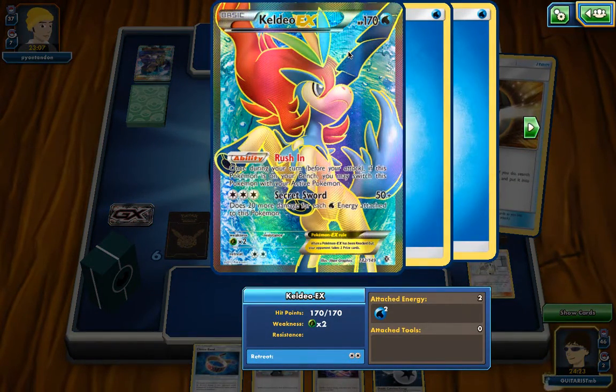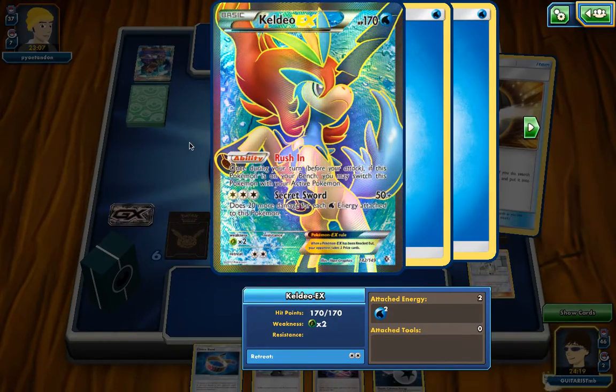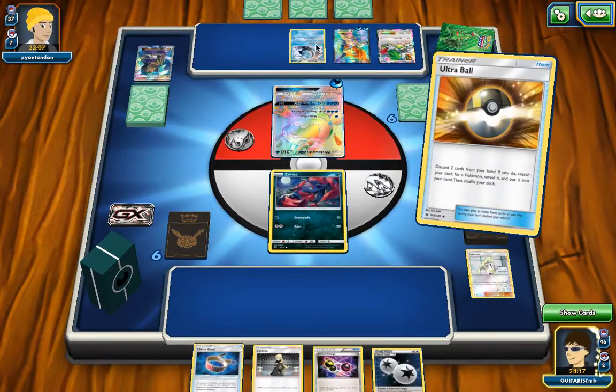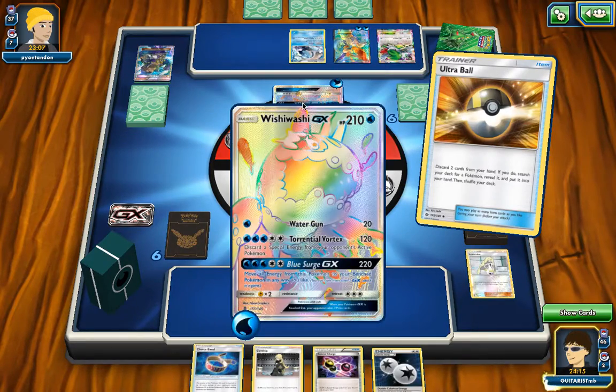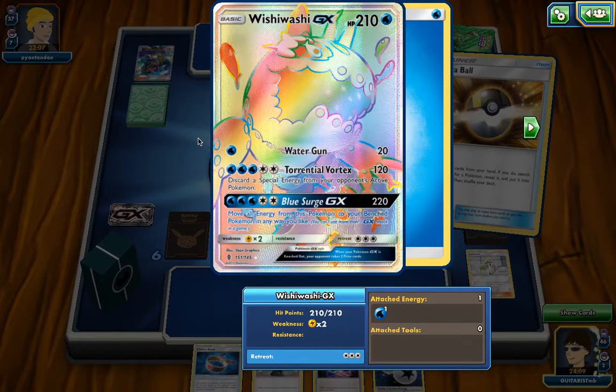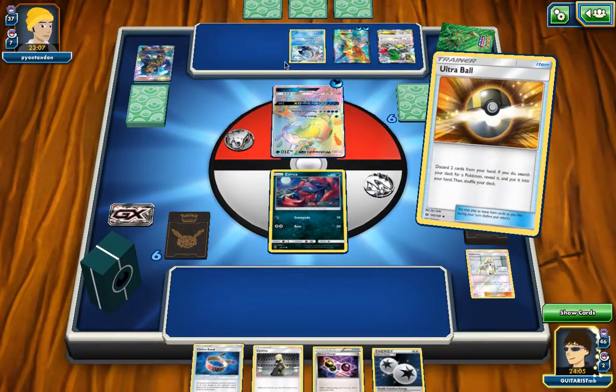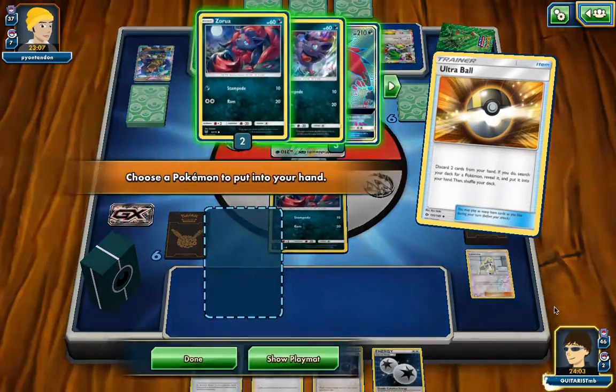Keldeo is nothing new — he can rush in and stuff. Does 20 more damage for each water energy attached to this Pokemon, so that can rack up pretty quickly, depending on just how many water energy my opponent is rocking. Move all energy from this Pokemon to your bench Pokemon any way that you like, so he's definitely taking advantage of switching energy around.